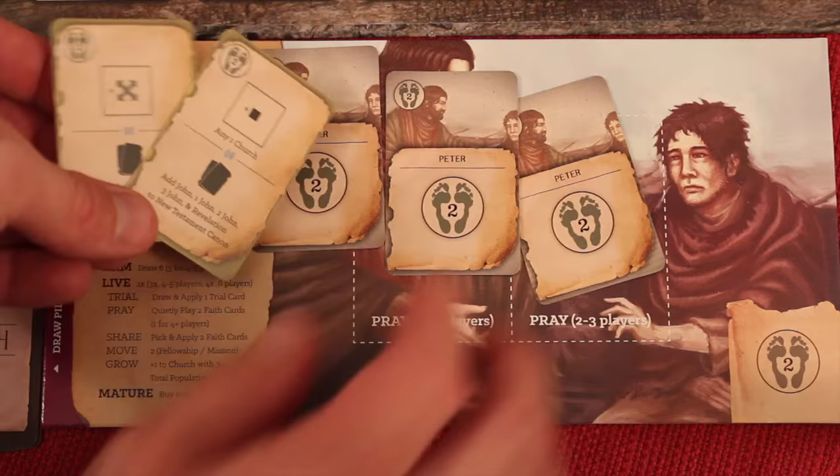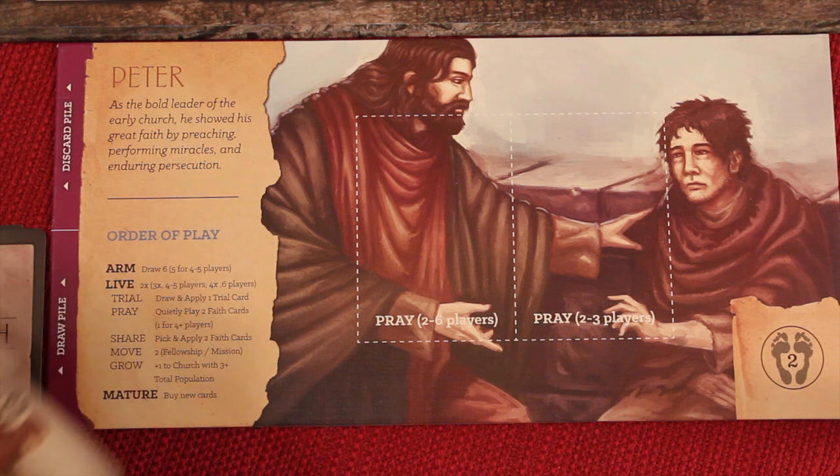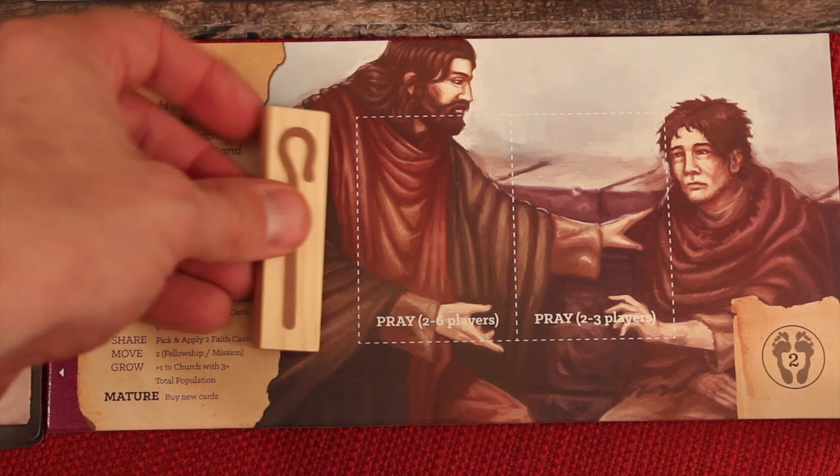Here are the two extra cards that I drew. Everyone is going to secretly draw their five cards, and then we go through the living phase. The first thing we always do after we've drawn our cards is go through a trial.